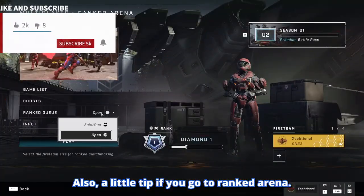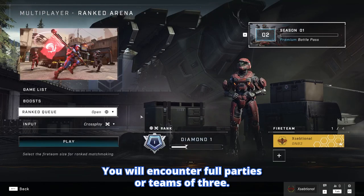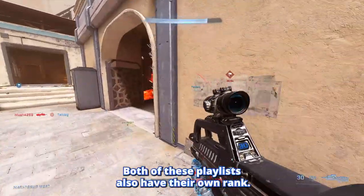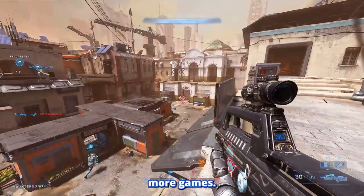Also a little tip: if you go to ranked arena, you can choose between open rank and solo duo queue. In open rank you will encounter full parties or teams of 3, while in solo duo you will only play against solos and duos. Both playlists also have their own separate rank, so if you are a solo or duo player, play in the solo and duo queue — you will win more games.